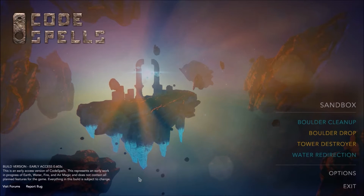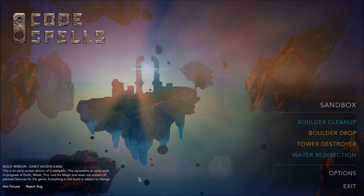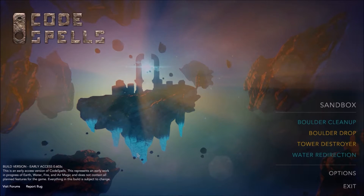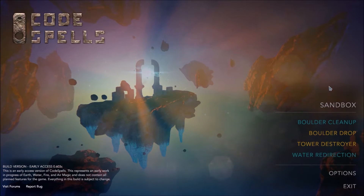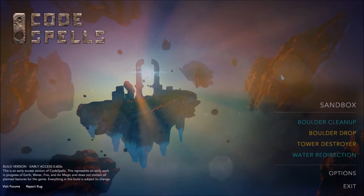We're going to be showing you the basics of how to use CodeSpells — how you move around, how you do the little menu things. This is just going to be a quick start, so there's no need to panic. We're going to just see the quick start, and to get more into details, there's going to be a separate series that covers more in-depth stuff.